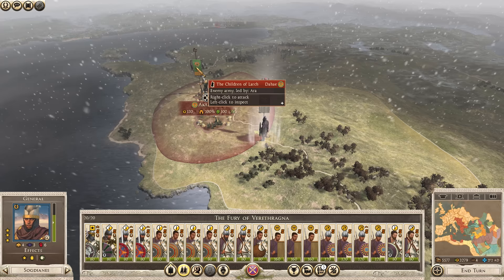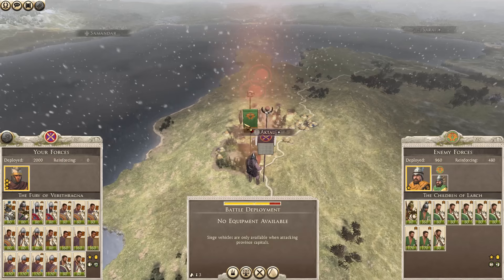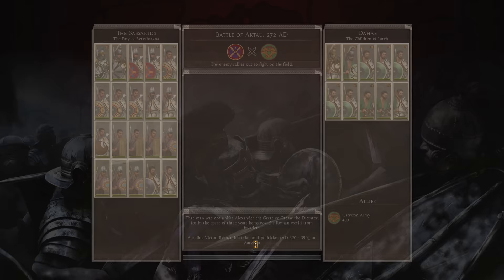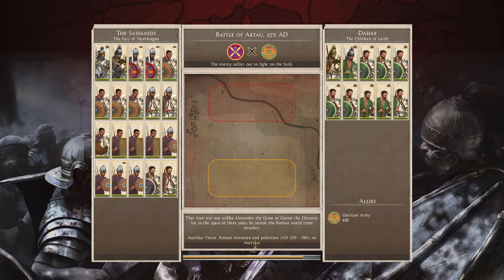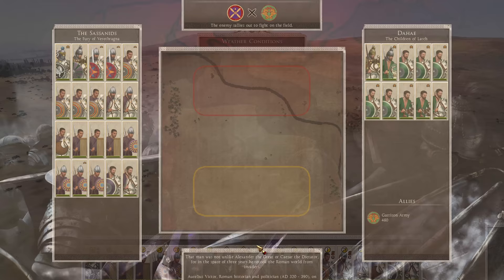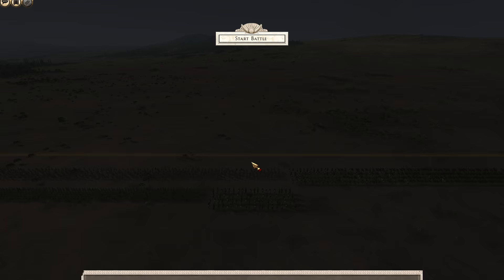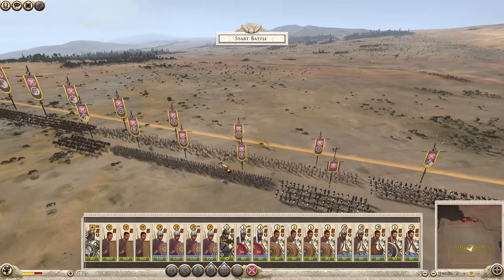The army actually isn't very big at all, which is really nice to see. Let's go ahead and destroy Actau, which will hopefully destroy the Dahe. We haven't had a battle in a little while, so let's go ahead and fight this on the battle map. They've actually sallied forth, so we're not going to be fighting them in the settlement. Let's start the deployment while it's dry and have a look at our forces.